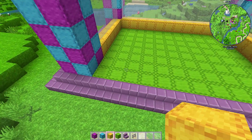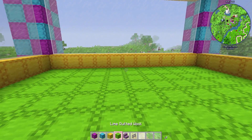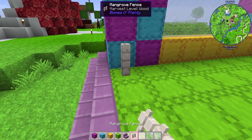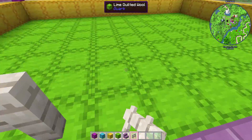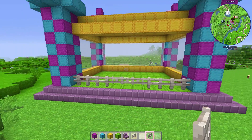I feel like I need to do something on the entrance so that the horses aren't escaping. Should I add fences? I think we should — it's for their safety. Safety first! Perfect, there we go.